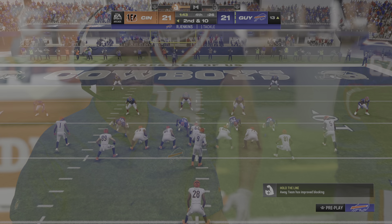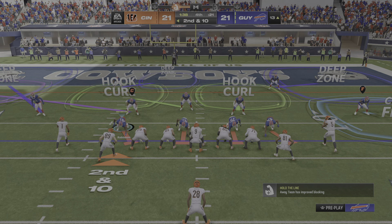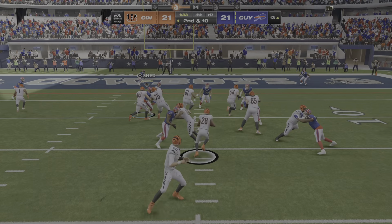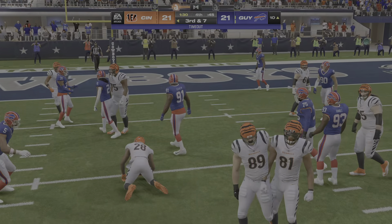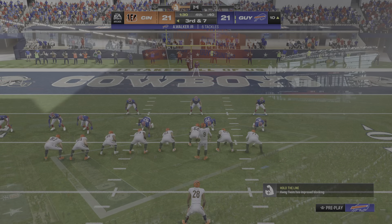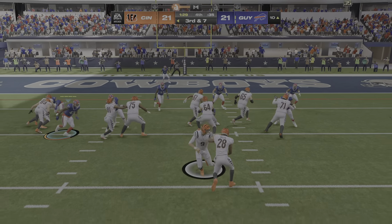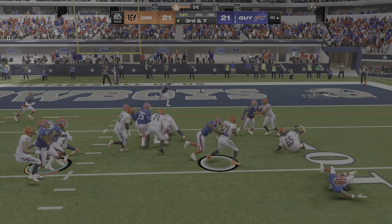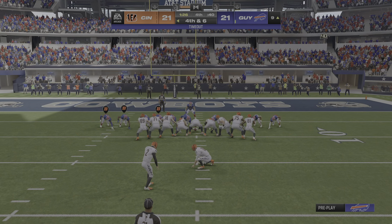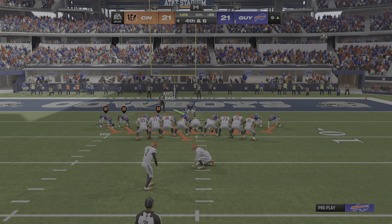They're trying to create space for the running back. The first thought is how physical is the offensive line — sometimes it's just positioning. The defensive front out-leveraged him and won the battle. Back to Mixon on second down, and he'll get this one down to about the ten-yard line. The Bills are going to use the first of their timeouts with an even 90 seconds remaining. On third down, Mixon — brought down well short of the first at about the nine-yard line. The Bills will use the second of their timeouts.